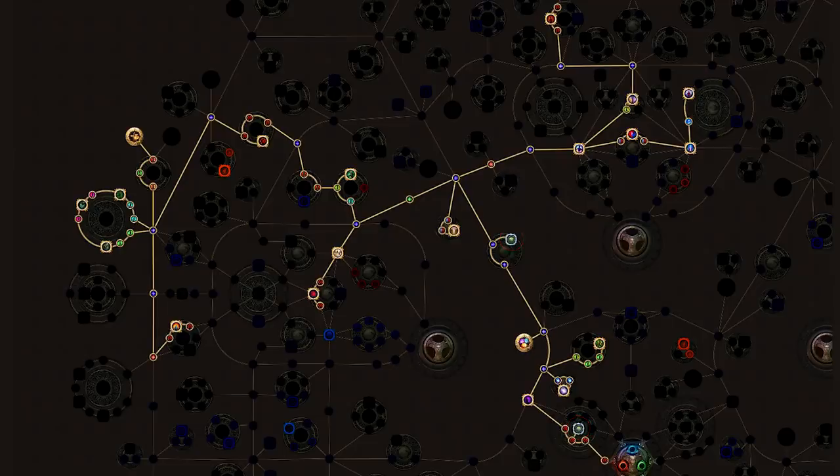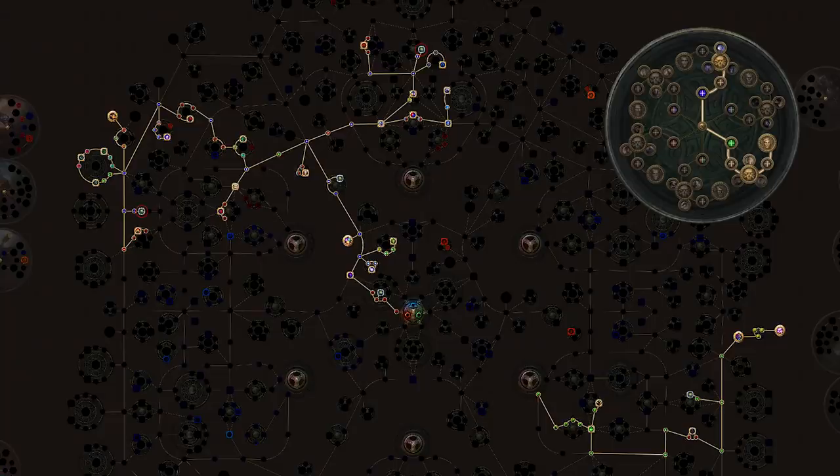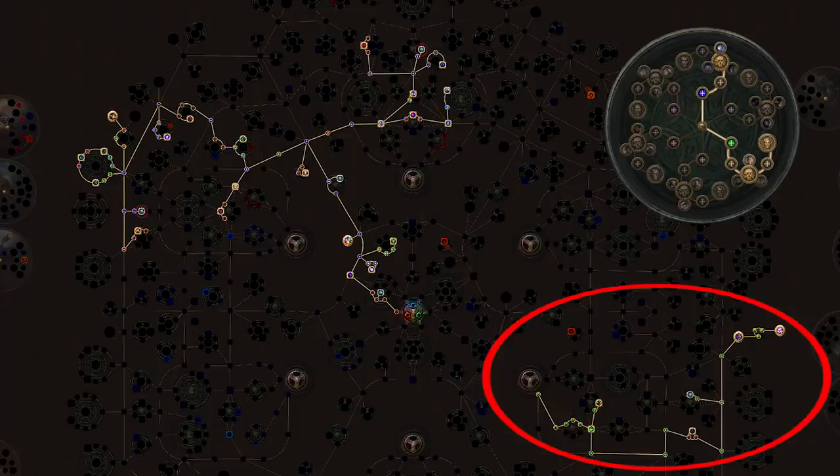The Command of the Pit jewel sockets are extremely important, as the base accuracy of your Dancing Dervishes is horrendous. Finally, this is your endgame tree. Fill in the easy-to-reach jewel sockets, pick up the Pathfinder and Ranger Ascendancy nodes, then grab this whole section of the tree to finish rounding out your survivability.